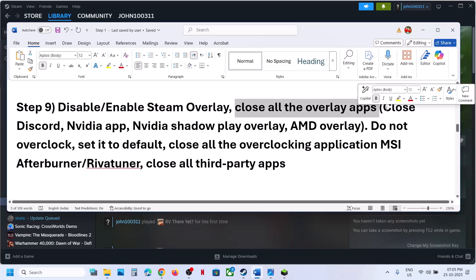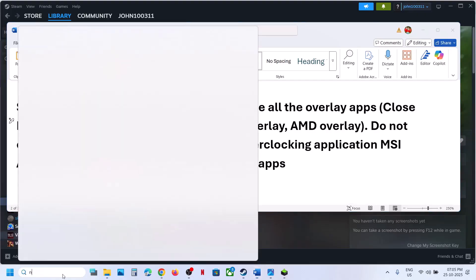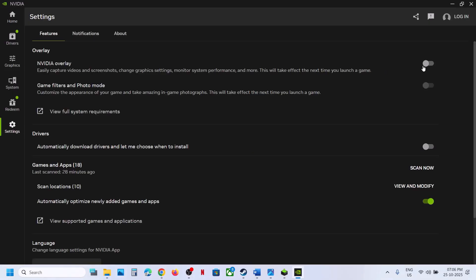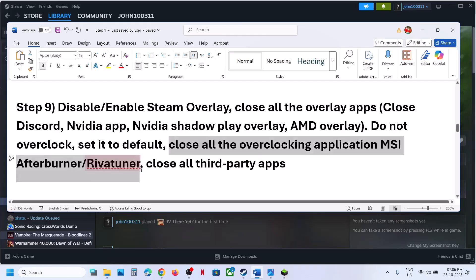Close all overlaying applications. If you have Discord running, go to Discord Settings and turn off the overlay. If you have the NVIDIA app running, go to NVIDIA App Settings and turn off the NVIDIA overlay. Close all overlay applications and then check.